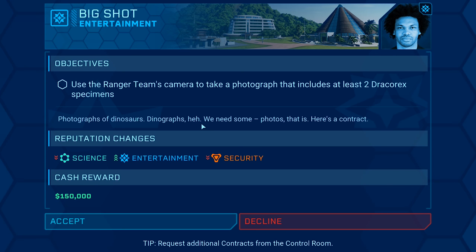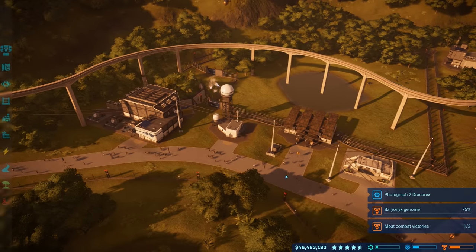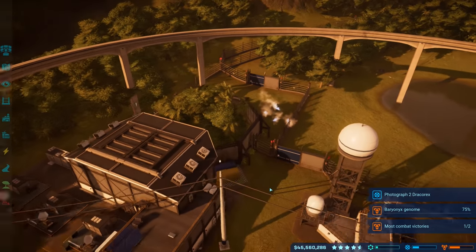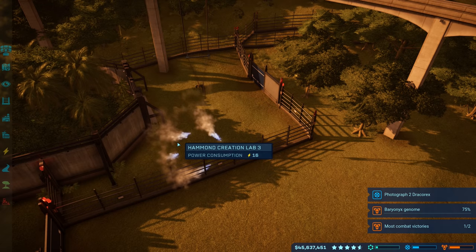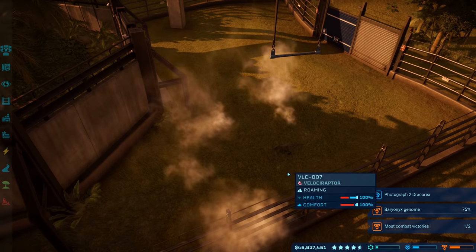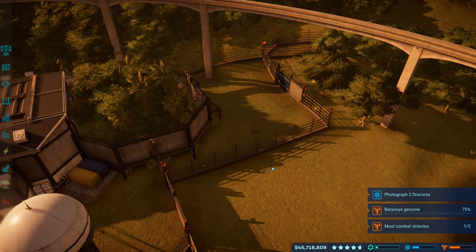I think we have two drakorexes right now. If not, we could incubate another one or two. Here's the contract for 150,000. We're really close to getting the mission — yeah, very close. We're going to get the entertainment mission for Isla La Muerta pretty soon, and we'll need to do the same for science. The dialo is at 65% so he'll be ready to rumble soon, and I want the ranger team to heal up the velociraptor for battle.